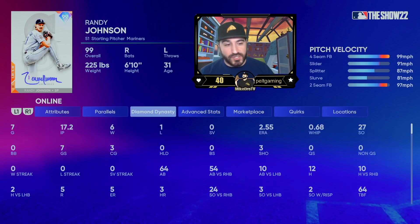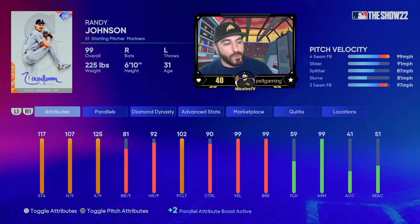And he was absolutely disgusting — 27 strikeouts in 17 and two-thirds. 117 stamina, 107 hits per nine, 125 Ks per nine, 102 pitching clutch. His four-seamer has outlier. He has a splitter, a slider, a slurve, and a two-seam. If you look at the control, that's all good. If you look at the break, that's all very good. 6'10", he's got a weird motion.